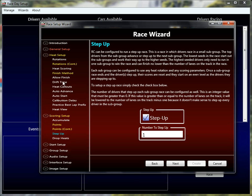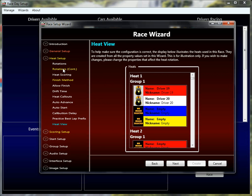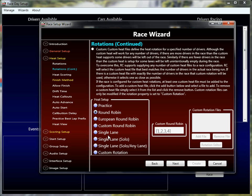Now let's take a look at the heat setup. One typical way to do a step-up race is to race only on a single lane — one heat in the grouping, and the winner of that heat advances. I've set up single lane, which means you only race in one lane on the track. Race Coordinator is going to use all the different properties from the heat setup, scoring setup, and everywhere to determine the heat rotations for the step-up race. The step-up race just augments everything else you've already set up. We want drivers to race in one lane at a time.